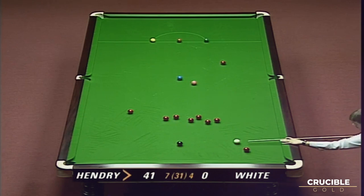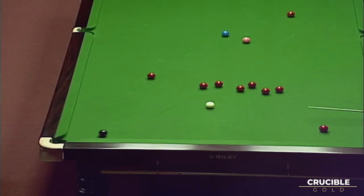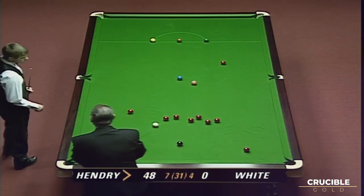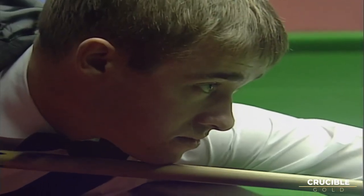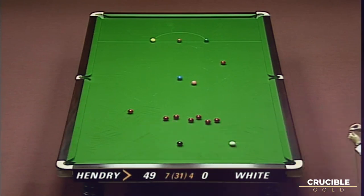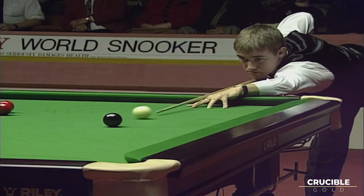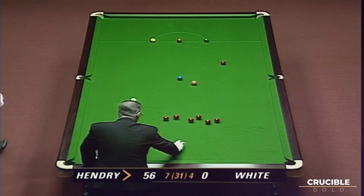I am certain now we will not see Stephen Hendry take any other colour other than the black. There's a £147,000 bonus for a one-four-seven maximum break. Hendry has taken six reds, six blacks. Forty-nine. Just the one red at the bulk end of the table — that's certainly going to be a problem. But every shot has to be played to perfection to keep coming down for the black. Fifty-six.